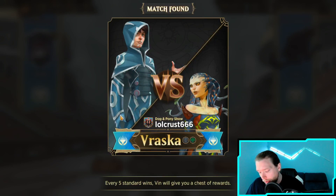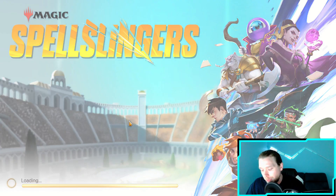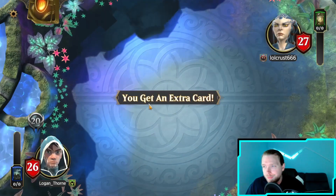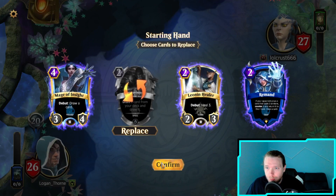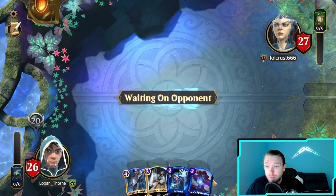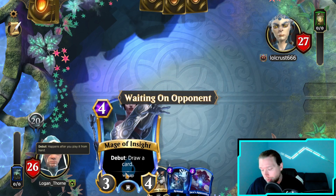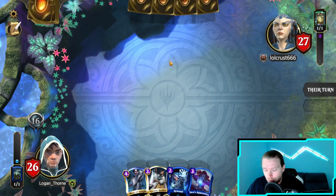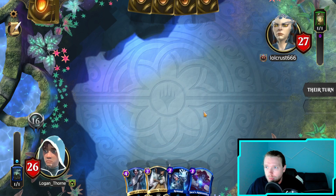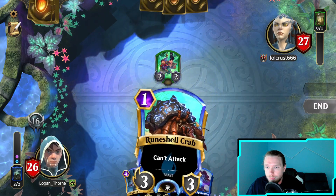Okay, so now we're going up against Vraska. Generally Vraska could be a little slow and that gives us just enough time to draw our deck, but if they're hyper-aggressive it could be a problem. I like this hand a lot. They're running Cradle - so if I can shut down the Cradle with Day of Judgment, they're in big trouble. Hopefully they have no Grub and just pass. Okay, so they're a hyper-aggressive version.